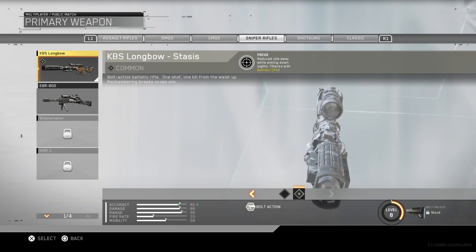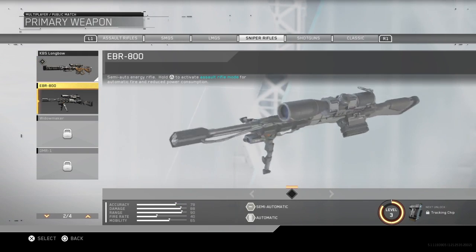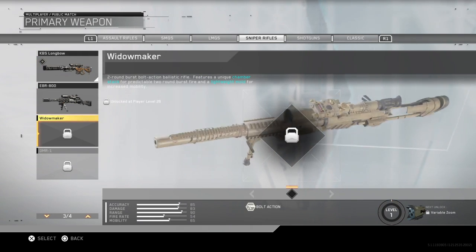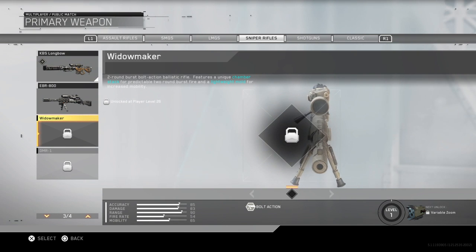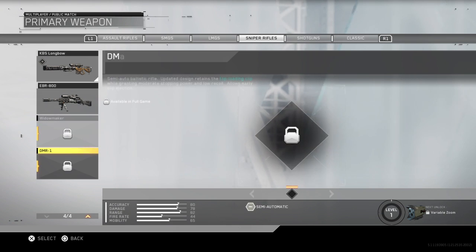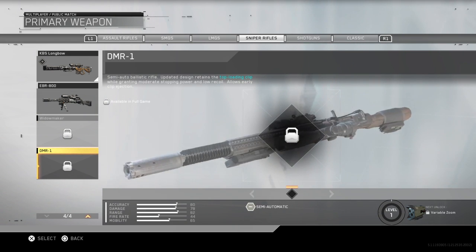Snipers — you get this one, the one you're scoping with, and then there's the fully automatic sniper mode. I want you to think what this reminds you of — think back to MW2. What does this one remind you of? The Windmaker. And you get this one — looks like an M1 Garand. Stare at it.